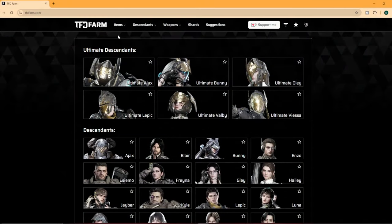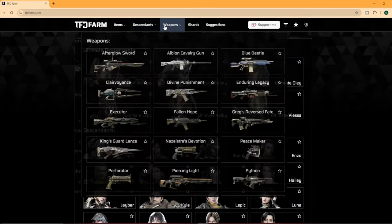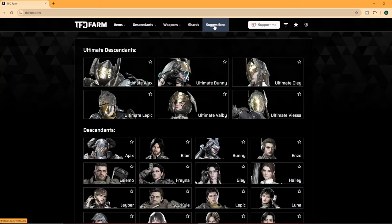At first glance the site's very clean. They have menus for items, descendants, weapons, shards, and a suggestions menu.